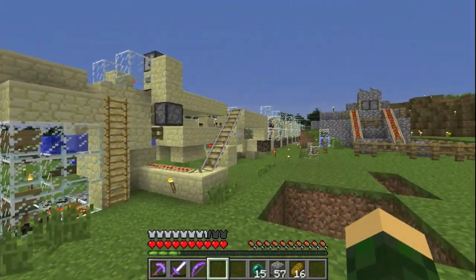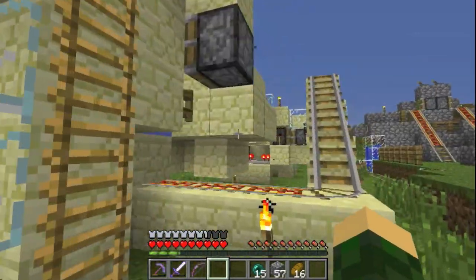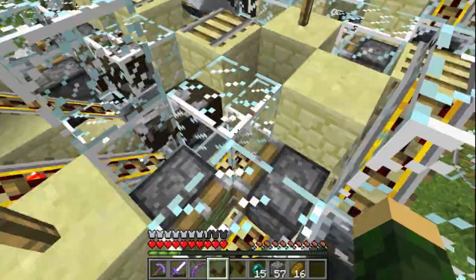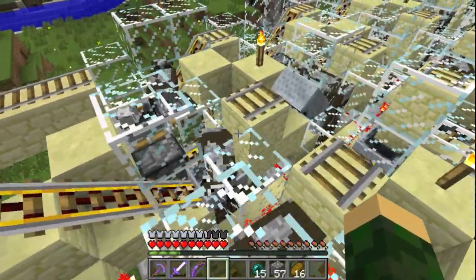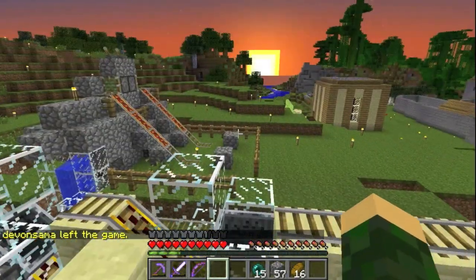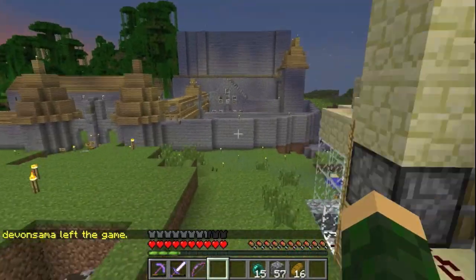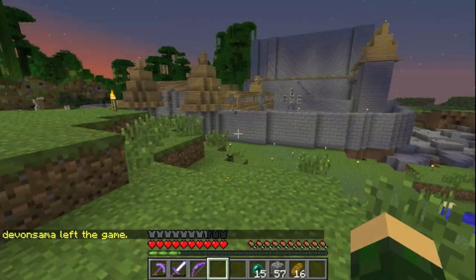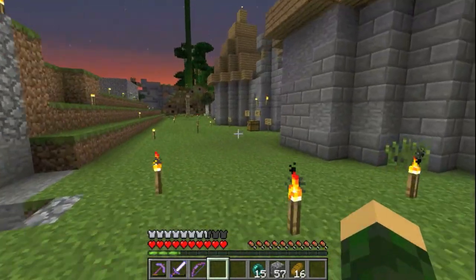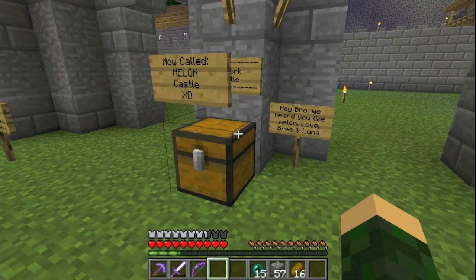I want to see what's over here. This looks really overly complicated - I wonder what this does. Wait a minute, this is a breeding system. Yeah, this is a breeding system - it's not too complicated. He's got this nice castle over here. These signs say they call it Melon Castle.